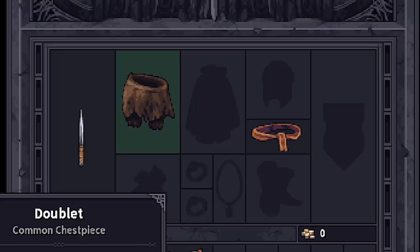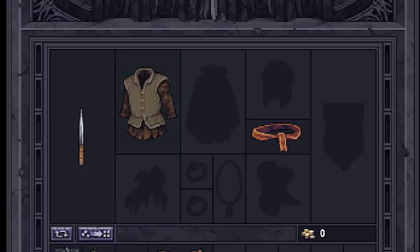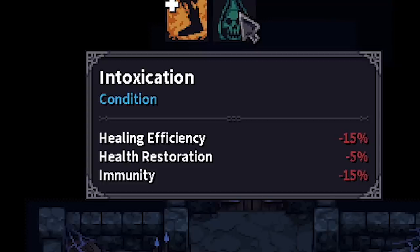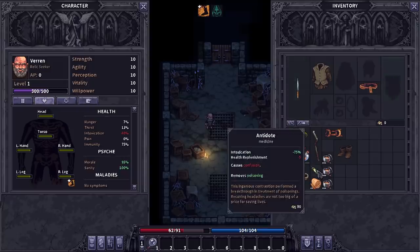We just picked up what's called a doublet. No idea what that is, but we're gonna wear it because whatever. Then I think we probably need to drink some of this to clear the pain. Now we're only intoxicated.